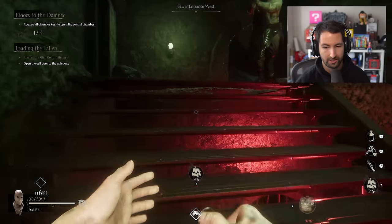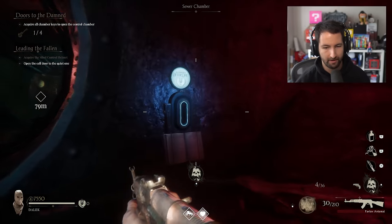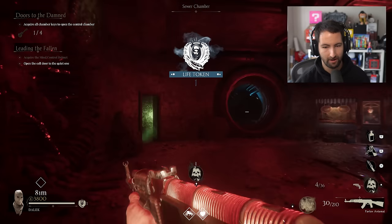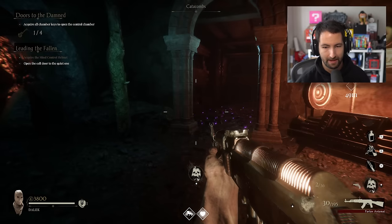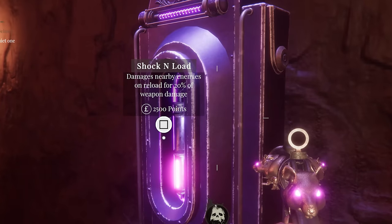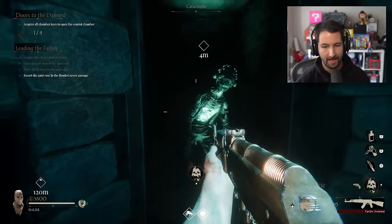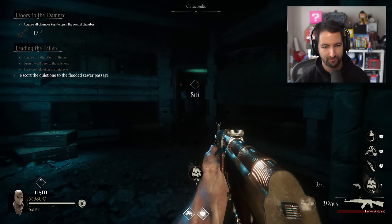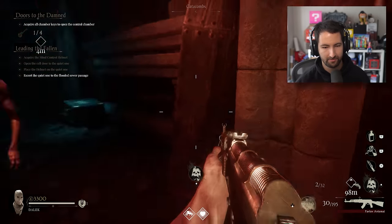What is this? Increase our life by 33%. There are a bunch of perks I've missed. We want a life token. Is this Pack-A-Punch? Pack-A-Punch is here, although we don't have quite enough yet. There's Shock and Load — that's like electric cherry. Nice. Escort the quiet one to the flooded sewer passage.